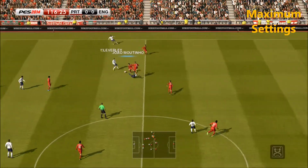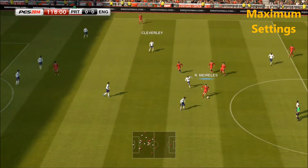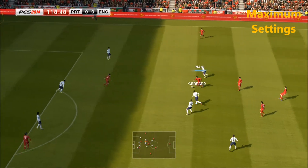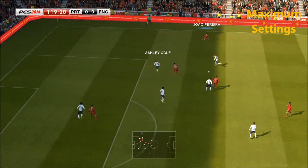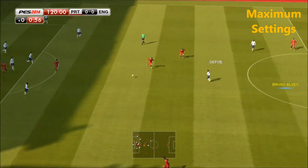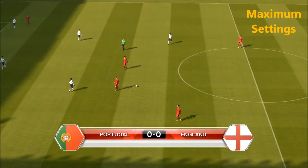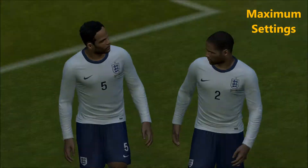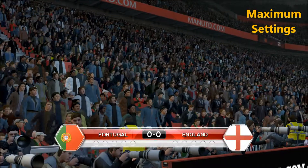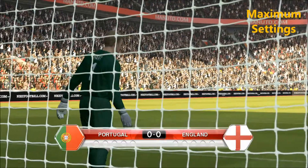Gerrard likes a goal. So the final whistle has gone and still nothing between these sides — it's going to go down to penalties. It's hard to believe we didn't get a goal in that 120 minutes because it was a lot better than 0-0. We're going to get some goals now in this penalty shootout. Nothing could separate the two sides after extra time, so the game goes into a penalty shootout where Lady Luck can play a major part.